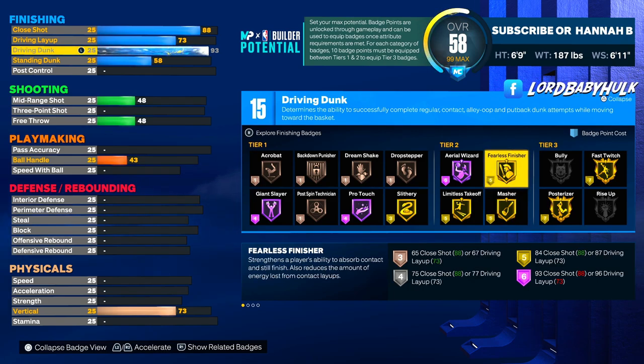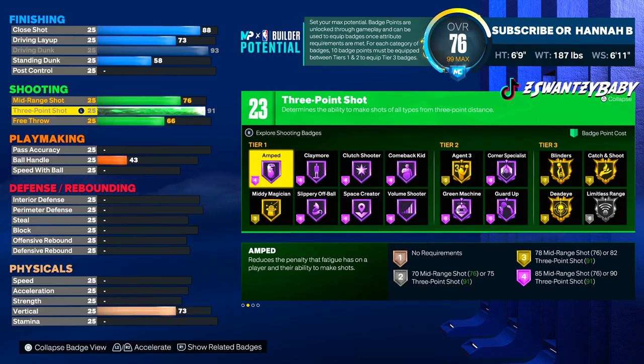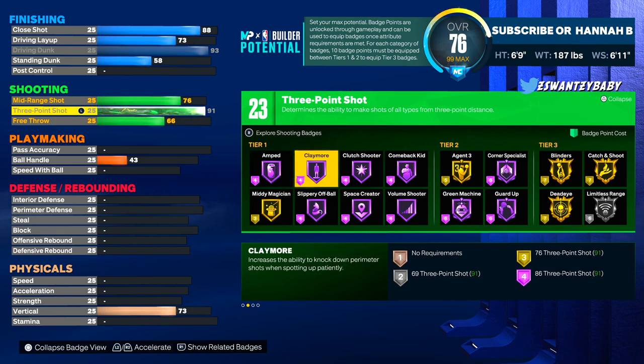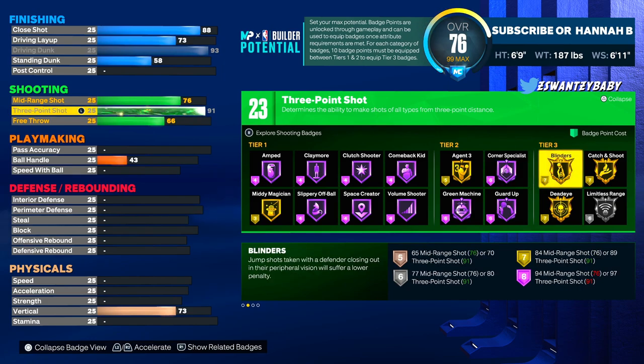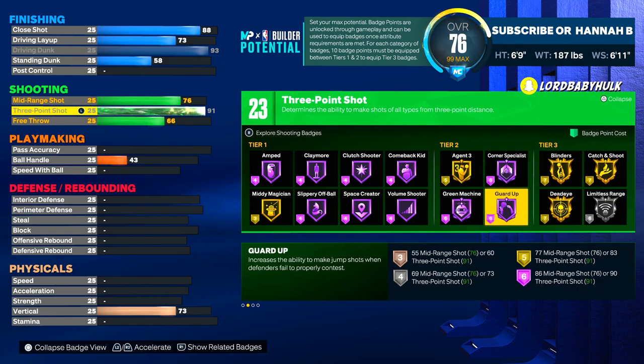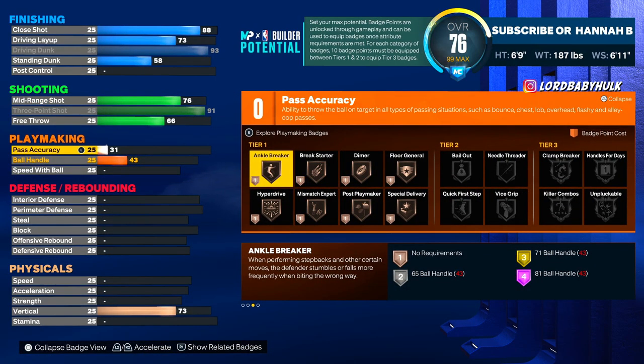We're gonna make that three-point shot a 91. At 6'9" you get agent threes gold, just like a little guard — your three is as high as a little guard's. You get guard up, hall of fame blinders, catch and shoot, dead eye, limitless range, and blinders. If y'all want me to drop the badge glitch to help y'all unlock these tier three badges, let me know.